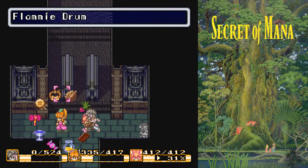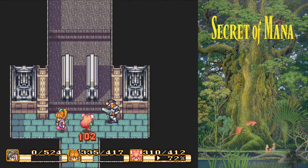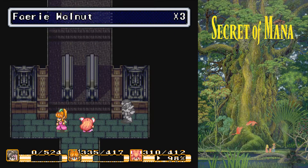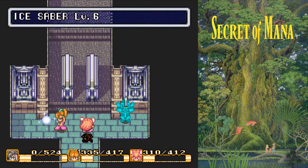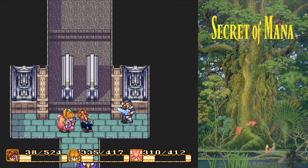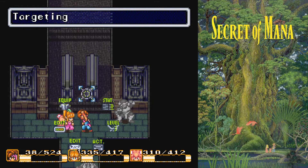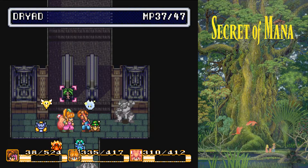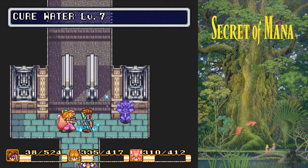Out of MP now, so let's go ahead and use a Fairy Walnut. On the other hand, we'll get to see Revive Fire. It does not heal with all that many hit points, though — it's just a free cup of wishes.